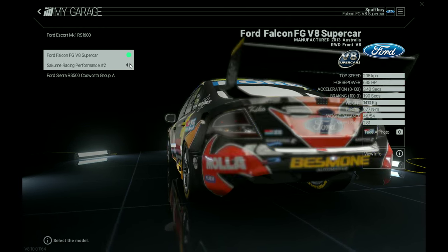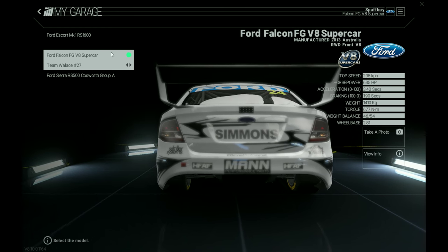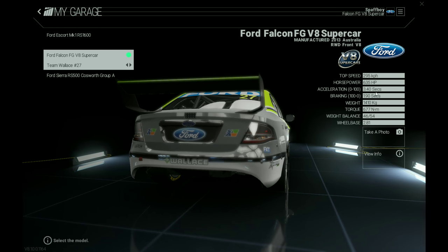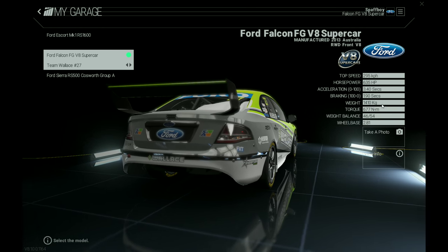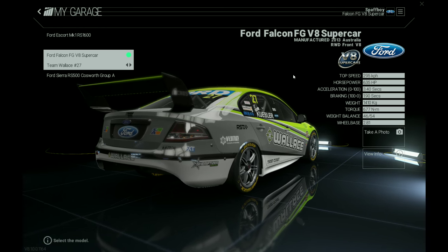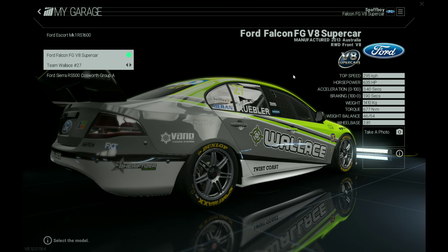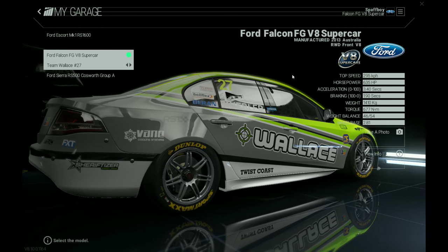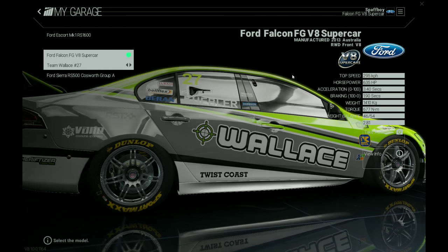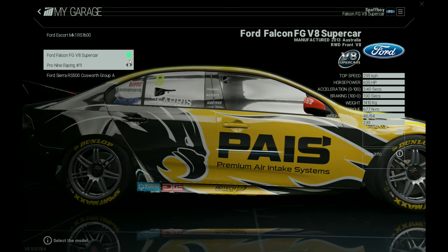And not only that, it's got hundreds of skins, which is good because they're all the same car. There is no Holden, Volvo or Mercedes like there is in real life — it's just Fords for now. So what are the headline figures? Top speed: 295 km/h, 635 horsepower. They're 1,400 kilos — 1.4 tonnes — and the weight is at the rear. One thing you learn about these cars is that they're very powerful but very heavy. So they spin at the rears, and they take a long distance to slow down, which is why the racing is good and makes it very hard to drive.